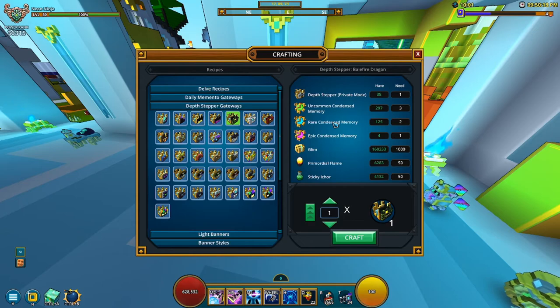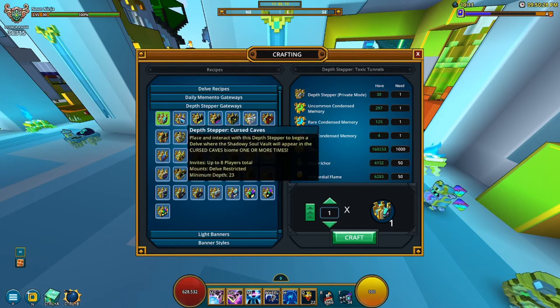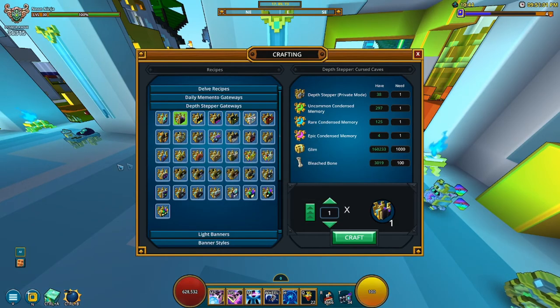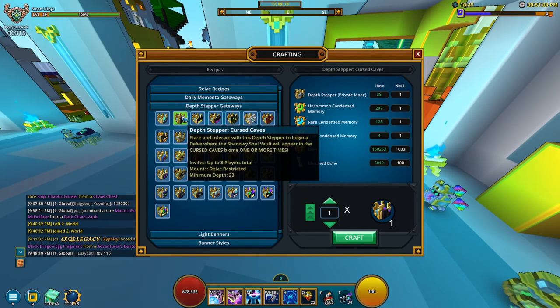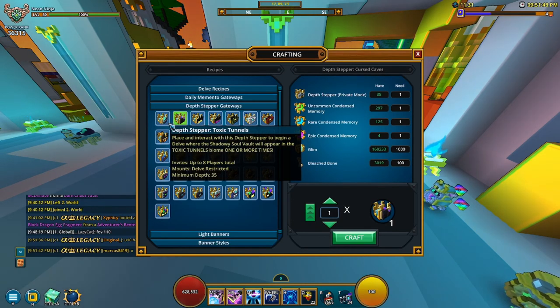One thing I really want to mention is there's a rotation for all of this. It's Thursday when I'm recording, so right now you have a shot at getting the Toxic Tunnels biome memento and the Cursed Caves one. Like the description says, you do your regular three floors and the third one is your shadowy vault. Sometimes you'll get a message in chat saying this is the last time you can do Cursed Caves and then it becomes a regular delve — which is completely random and can happen on your first try or your seventh.